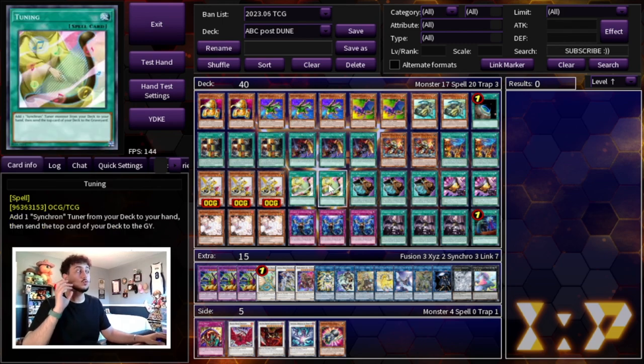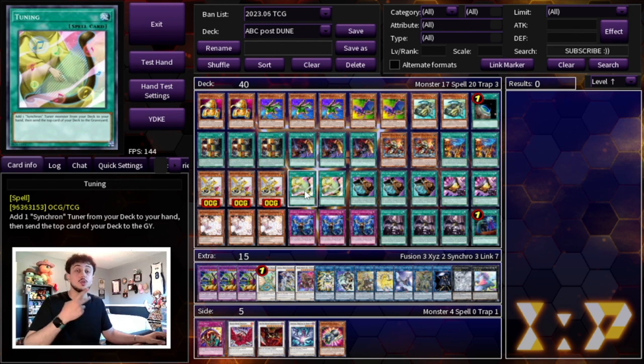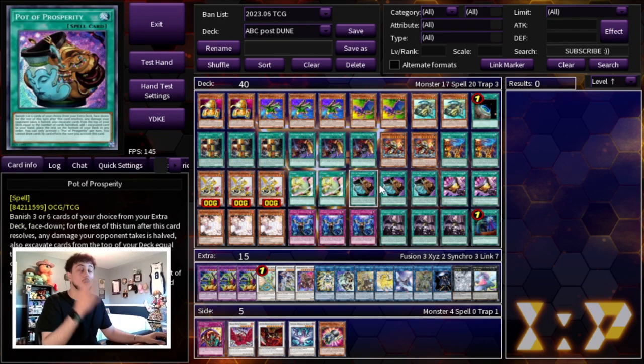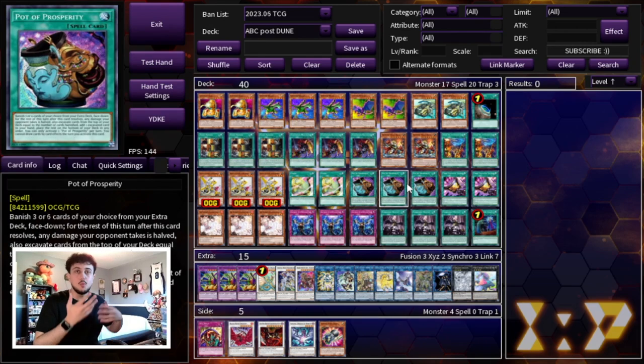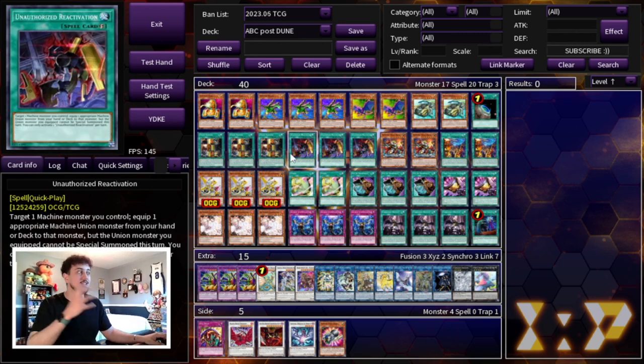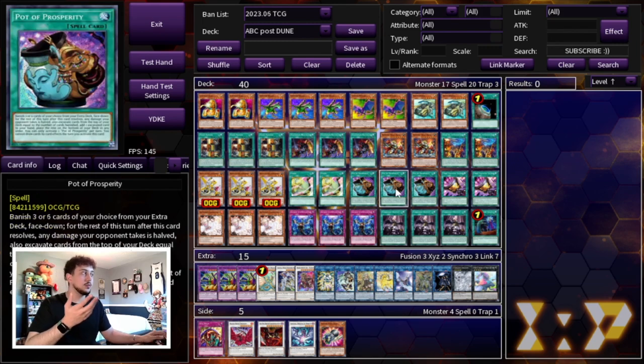To maximize consistency, we're also playing 2 Tuning. Why not 3? Having multiple Revolution Synchrons in your hand doesn't really do anything for you. Typically you want to play 5 to 6 of a combo piece optimally to have the highest odds of seeing at least 1 in hand. The problem with playing 6 — so 3 Revolution plus 3 Tuning — is you'd open too many dead cards. So 5 is the most optimal ratio. You can always get to this card with Pot of Prosperity, which we're playing 3 of for consistency. Everything in this deck gets into each other, which is why I'm playing these 5 names for Revolution.